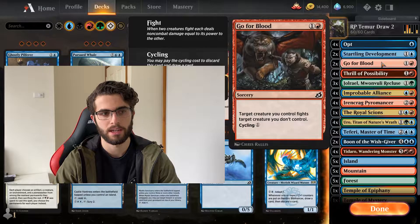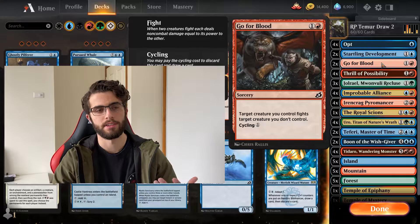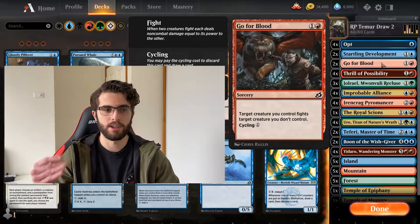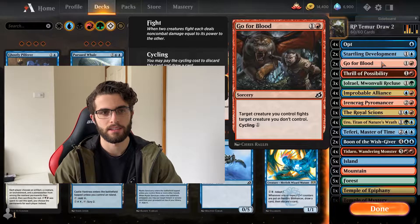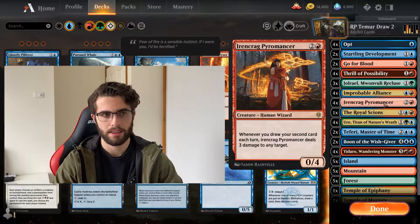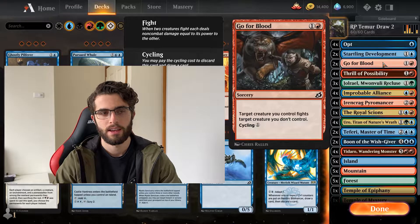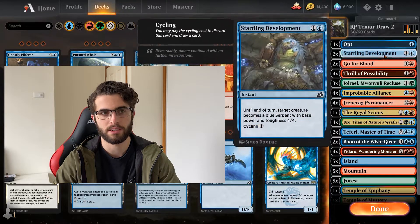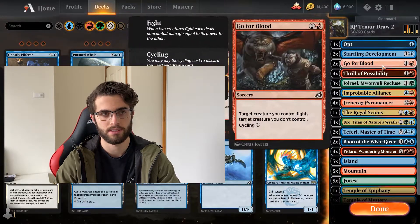Startling Development and Go for Blood — Go for Blood giving you a fight spell, but mostly going to be cycling it for one. Obviously during your turn you draw your card for turn, so that's already one. You cycle these for one mana and that's your second card. So if you're on 4 mana, you can play the Pyromancer itself and then cycle for one — that's why the 1-mana draw is so great. And then during your opponent's turn, maybe you've got an Opt and a cycle card, so you can draw 2 during their turn as well to trigger all your cards once again.